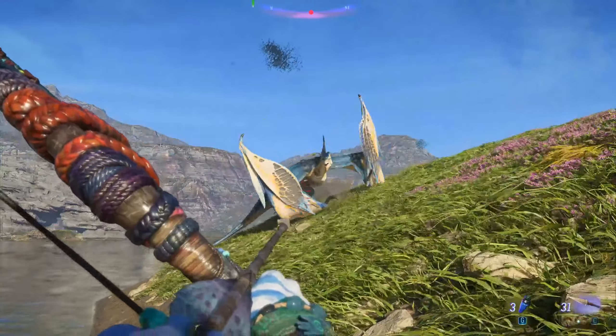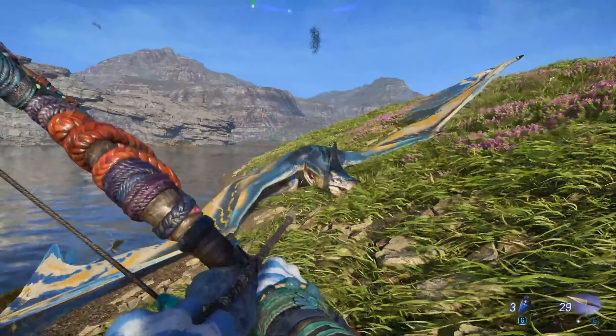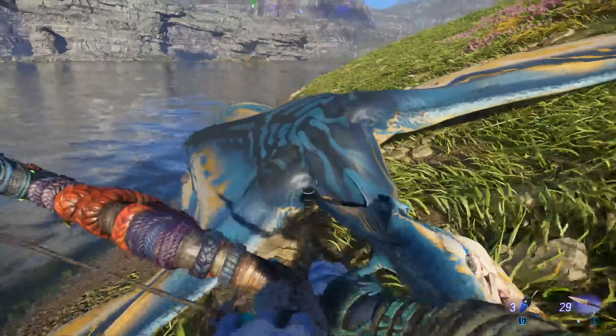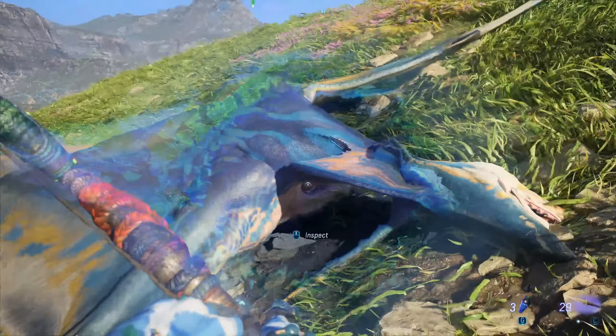Okay, there we go. Hey buddy. That was more convenient than expected. So you can fight it in the sky, but you can also fight it on the ground, which gives you a better area on its breathing area.